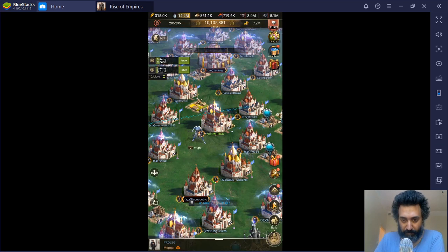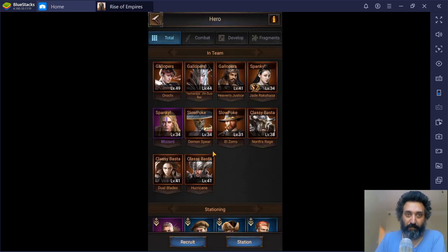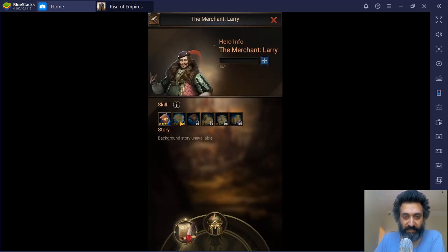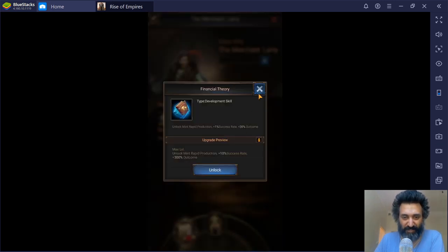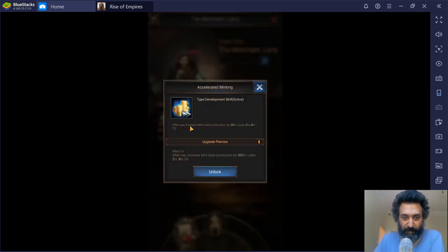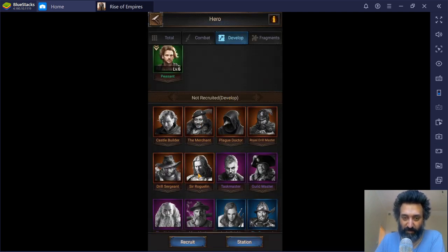The Merchant is someone you station at your mints or banks, and they increase gold production, which is very useful. There's a passive base production increase, and also an active skill — after use, you gain gold — which you have to press every day. All of these skills are very good. However, I'm not too stressed about money, so for me this is probably the lowest priority out of the six — I'd get this one last.